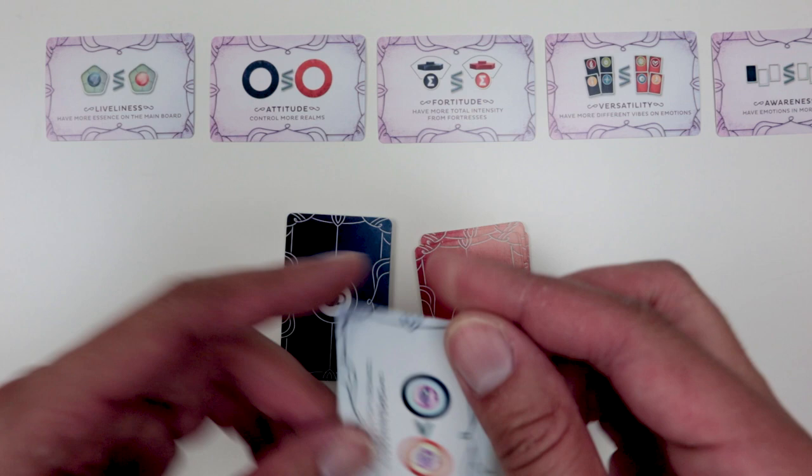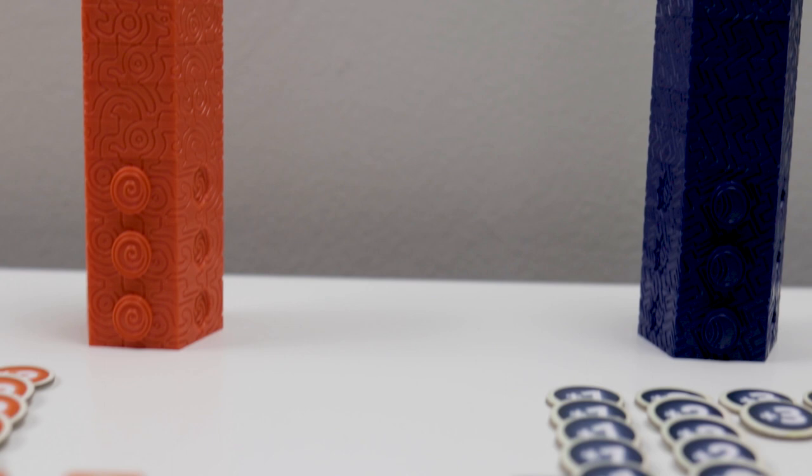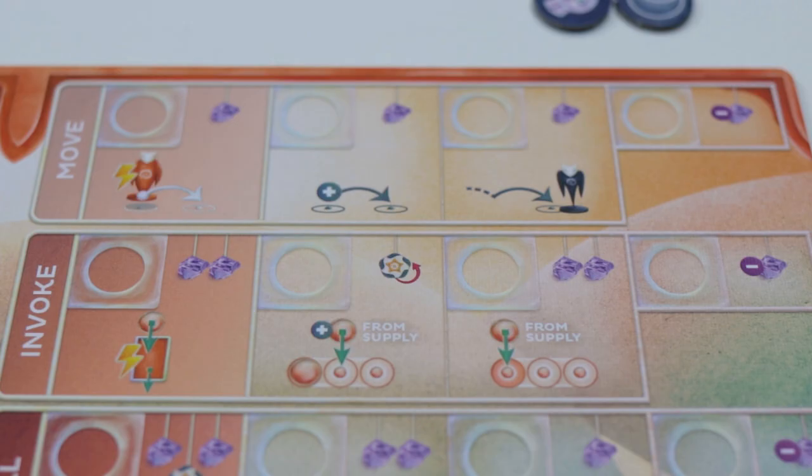The reason we do this is because the aspiration cards are event cards that you're trying to complete, and the team aspirations are secret events that only your team knows. Then take your respective team fragments, intensity tokens, vibe tokens, realm control markers, and action trackers.